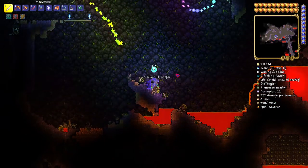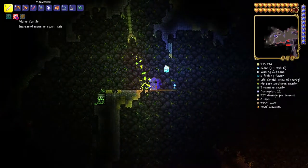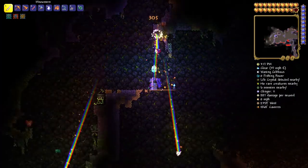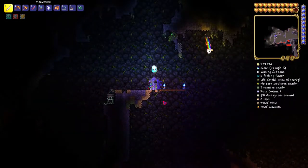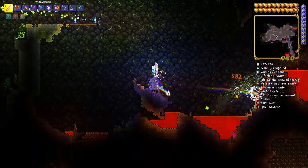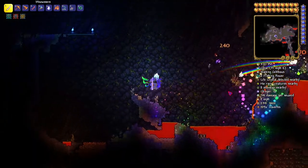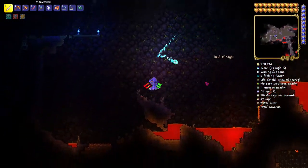When you go pick a place where it usually spawns, I suggest you place some Water Candles down because it's going to help you a lot. You're going to need to kill a lot — I mean a lot of mobs. And as you can tell, Soul of Night has dropped from that corruptor.